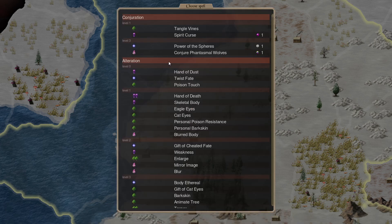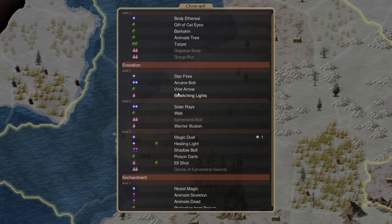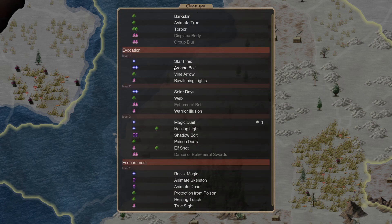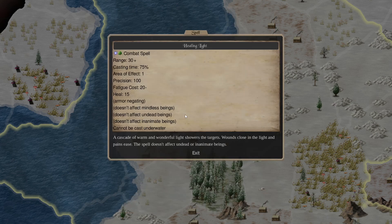Cast a specific spell — the Evocation. He's only getting Death Magic, Glamour, Nature, and Astral. Healing Light though — Cascade of Warm and Wonderful Light, showers the targets, wounds close in the light, and pains ease. The spell doesn't affect Undead or constructs.